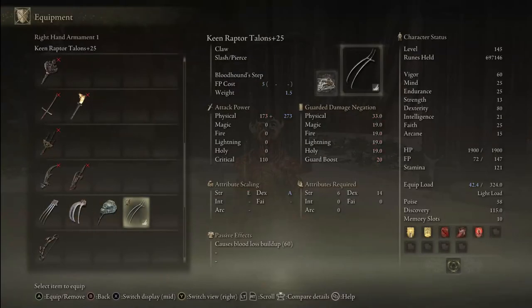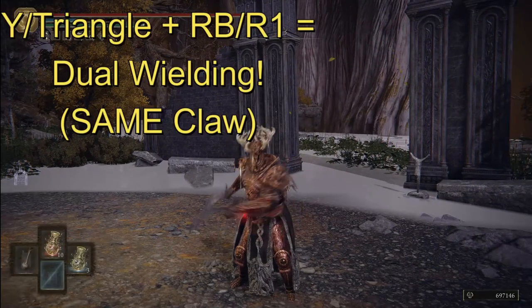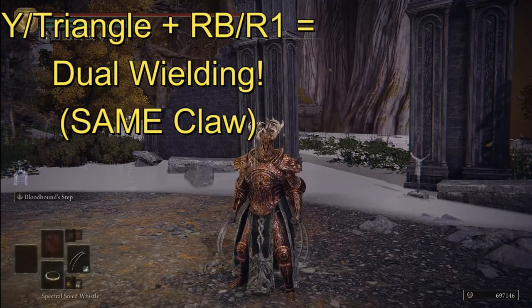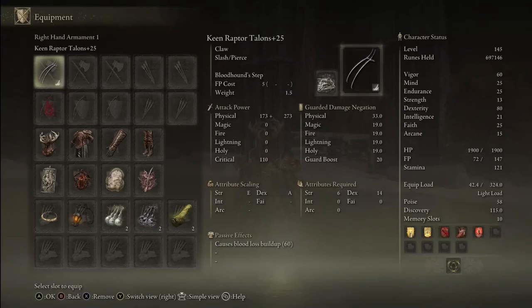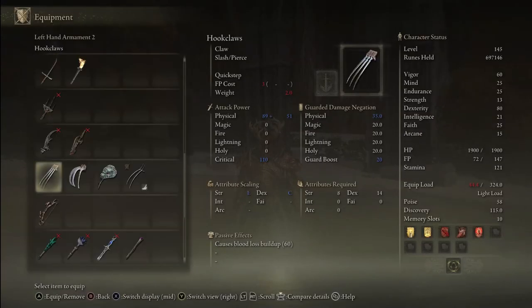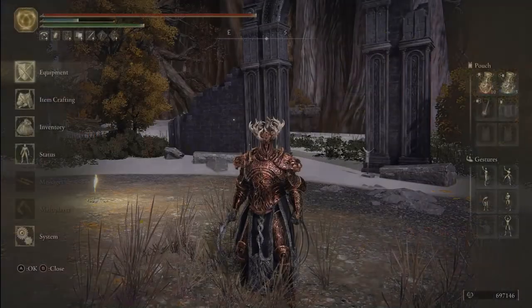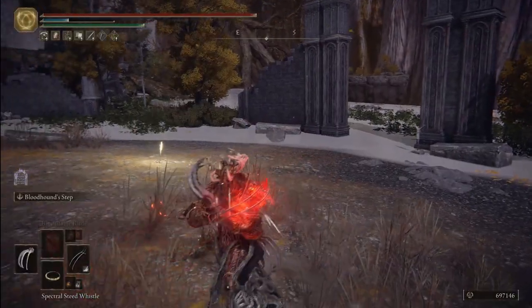Here's a fun part about claws. While you only get a single one of them, so long as you press Y plus RB or Triangle plus R1, your character will automatically dual wield whatever claw you have equipped. On the other hand you can also dual wield different claws at the same time — so in this case Raptor Talon plus Bloodhound Claws — by attacking with the normal power stance button, so L1 or LB.